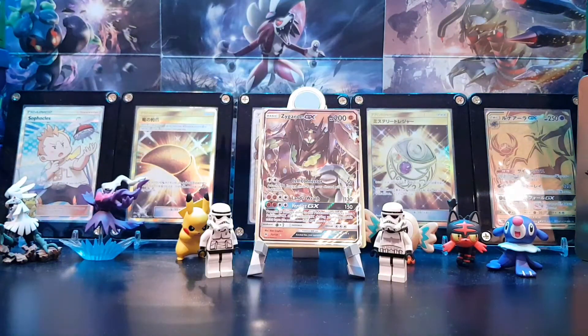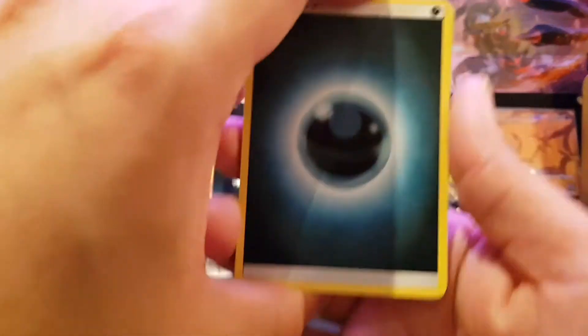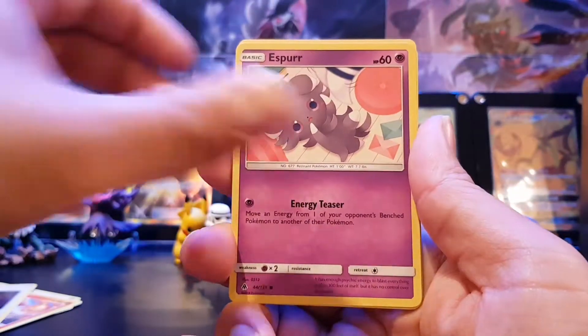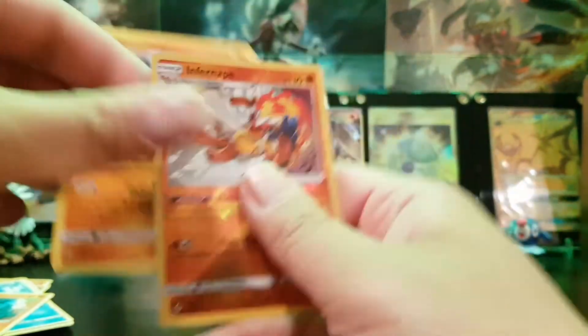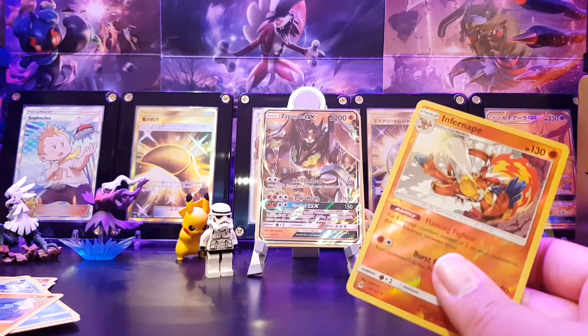Wait — how many did we open? We opened 8 packs but we should open 9 because it's 36 packs split into 4 parts. One more pack! We have Dark Energy, a Lady, Bruxish, Mysterious Treasure — look at that, we've got Mysterious Treasure like in our Japanese booster box. Espurr, Pancham, Noibat, Launcher, Gible. Infernape reverse holo rare, and a Toxicroak regular rare. Zygarde GX was the best one. Nine packs open — watch out for the next video, another nine packs. See you soon, bye!